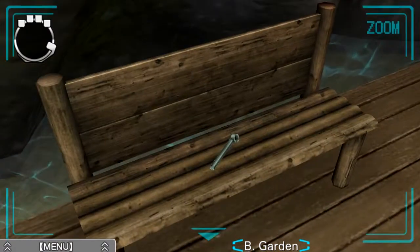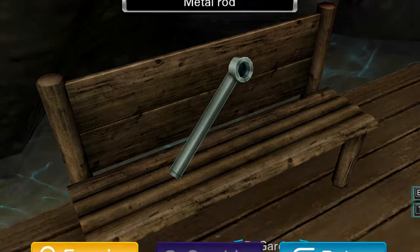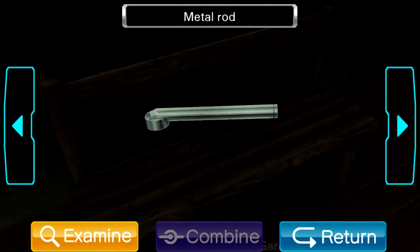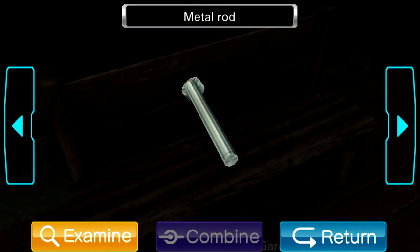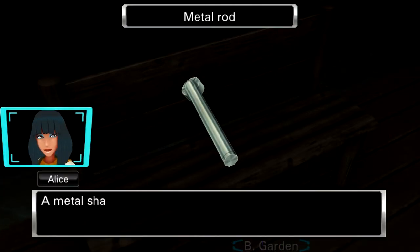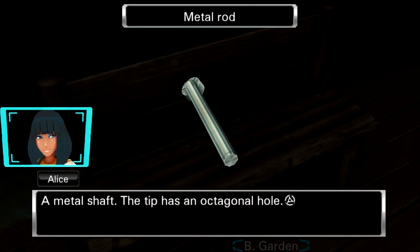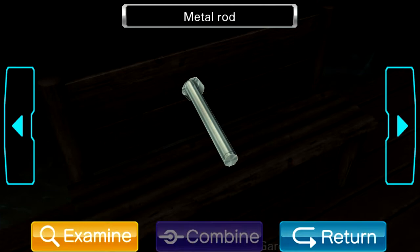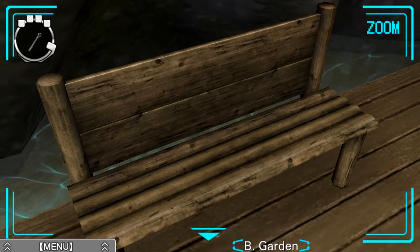On the bench there's what looks like a metal rod — a lever of some sort we can attach to something. A metal shaft. The tip has an octagonal hole. It looks kind of like a wrench. Well, that's good to know. Anything else on the bench? Aren't you guys tired? Why don't we rest for a while? Well, the water from the waterfall splashes all over it — our butts would get wet.